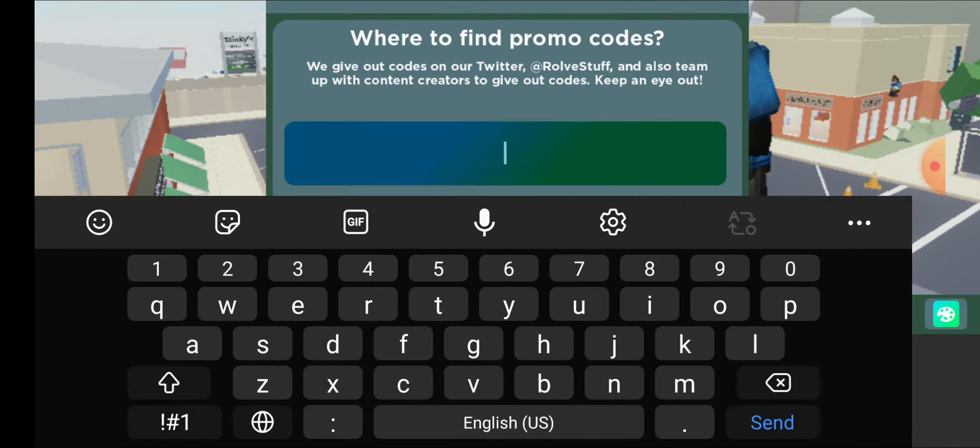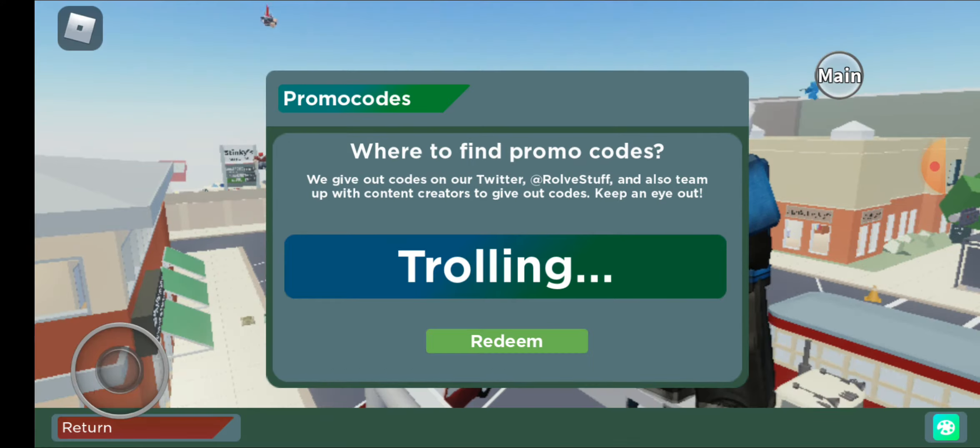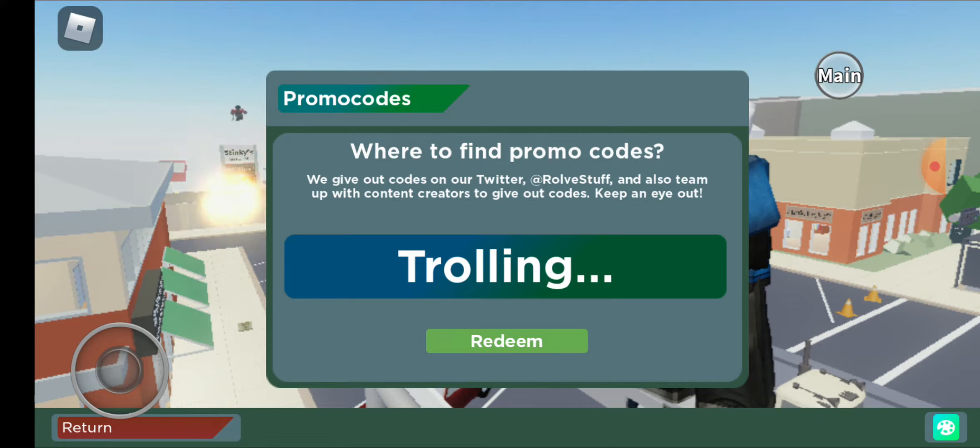All you have to do is go to the codes page — that Twitter bird — then type in 'trolling' and then three periods. Trolling, three periods — that's how you do it. Then you press redeem.